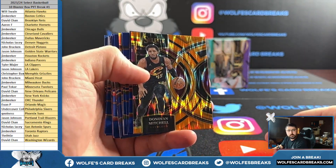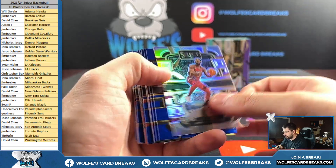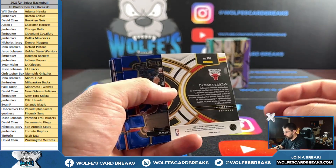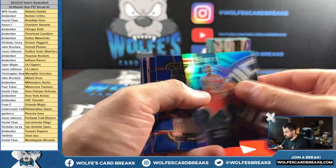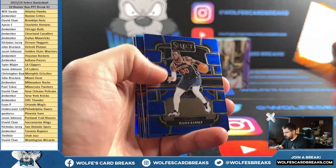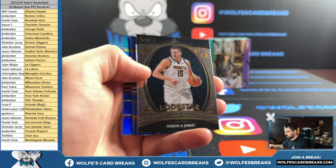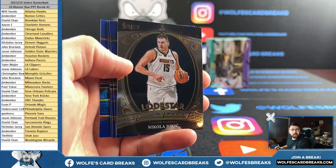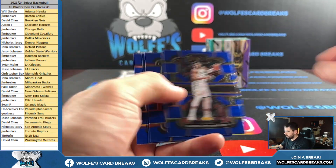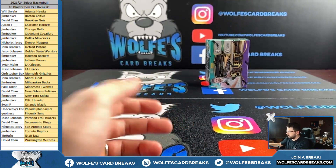Donovan Mitchell for the Cavs, orange. Donovan Mitchell, silver. Rosen. Vassell. Lodestar — Joker for the Nuggets. I don't believe those are SP inserts, we just haven't hit one yet. Silver, retail silver — last one.